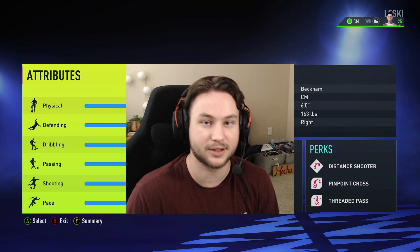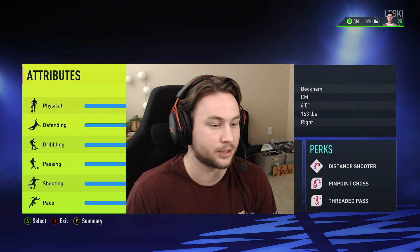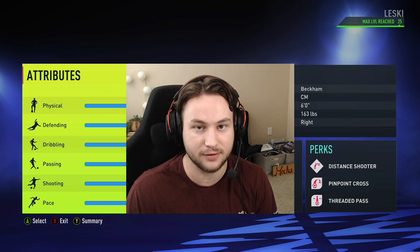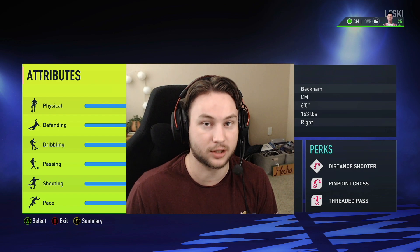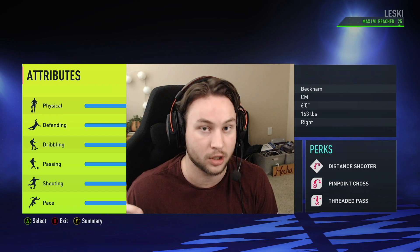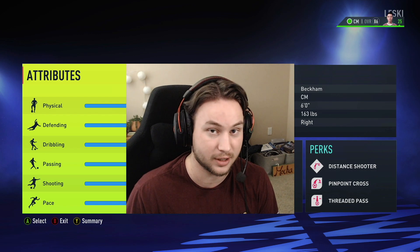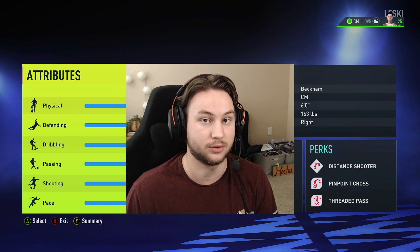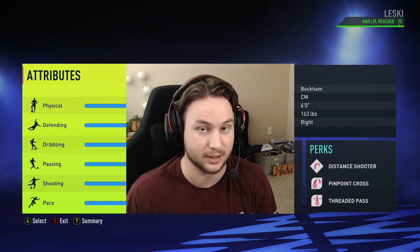What's up guys? This is Lesky and today we're gonna be looking at another pro player build — and it's gonna be over the legend David Beckham. This build is amazing when it comes to passing and getting assists. You will get a ton of assists and set up your teammates for goals. The crossing, the long passing, the short passing, the curve — everything is top-notch when it comes to passing ability, and the distance shots are pretty nice as well.